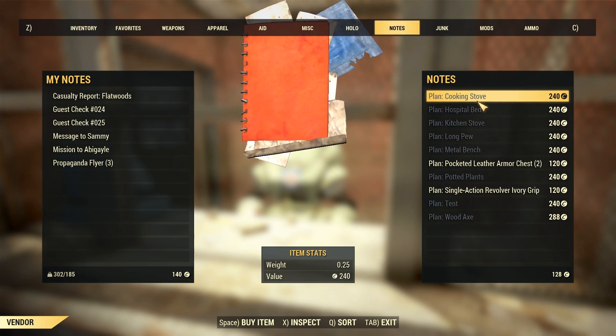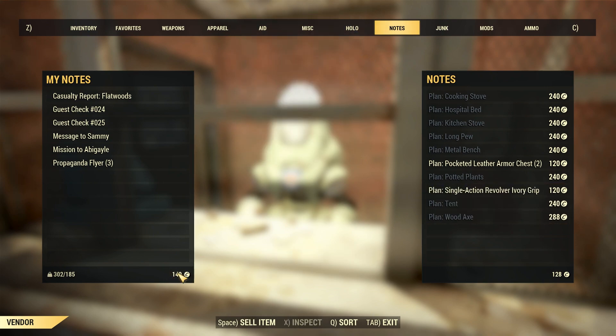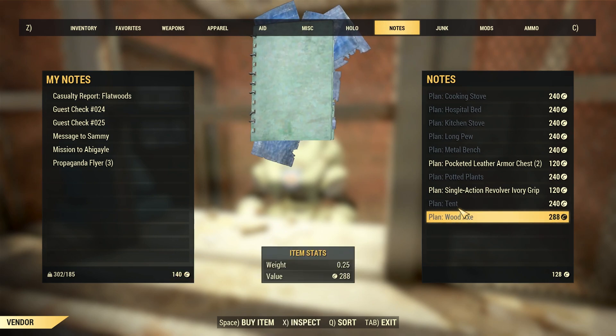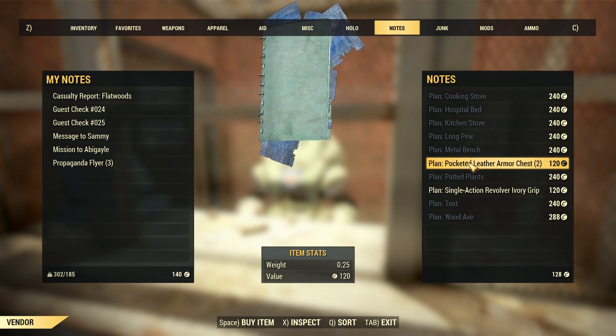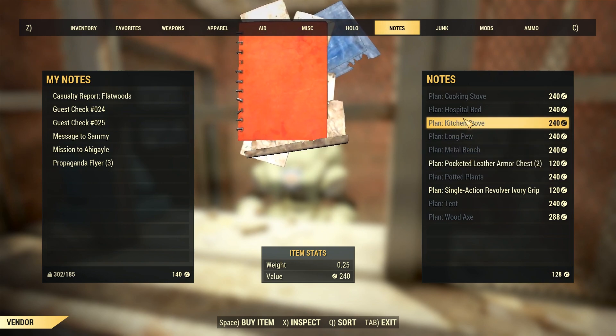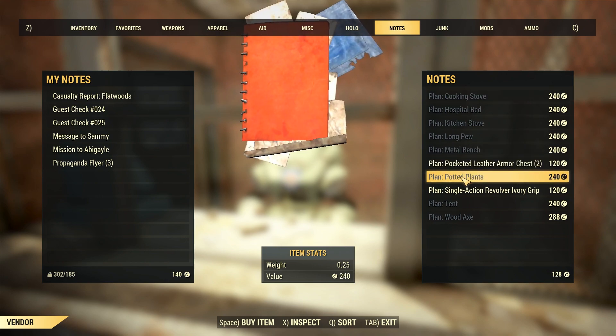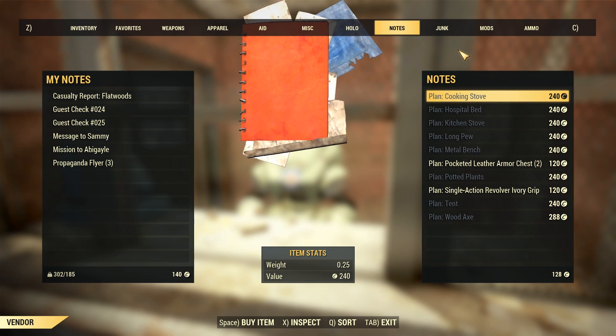All of the Responder bots share the same 200 caps, so a different type of bot would have a different 200 cap allotment. We can sell some items that we have to him. We're gonna take a look to see if they have any good plans. Right now we have 140 caps — in a previous episode we only had about 28, so I was able to sell a lot of things off-camera.